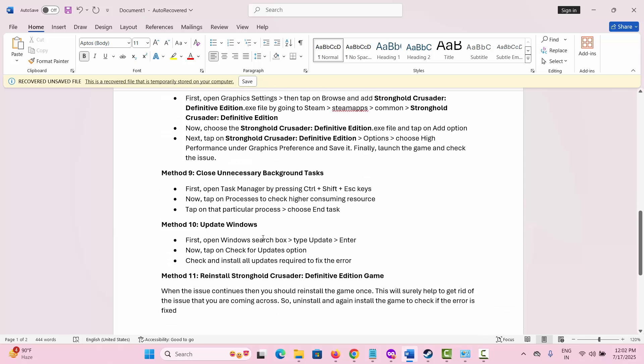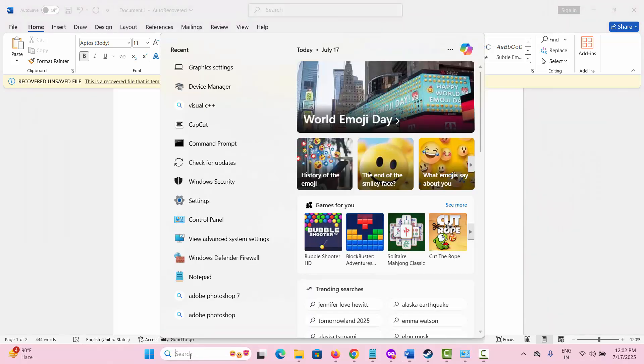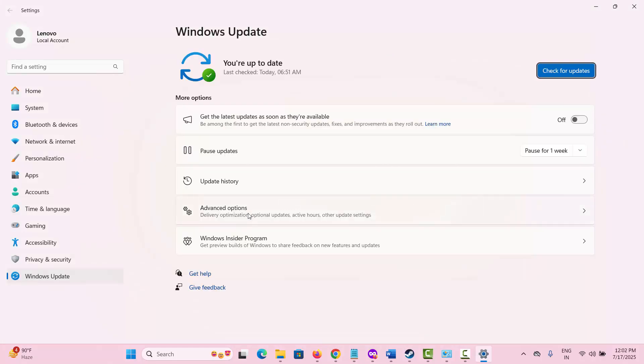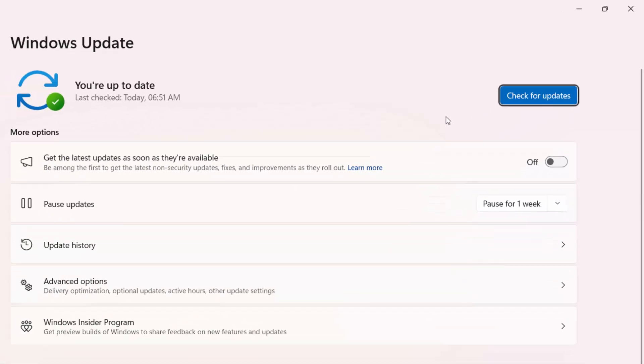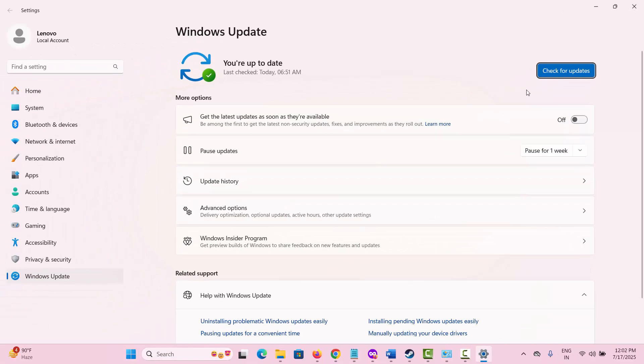Next is to update Windows. You should always check whether your Windows is up to date. Go to the search bar and type 'Check for updates'. Click on it, and if any update is available it will show you — simply update Windows to the latest version, then try to play the game to see if this method works.